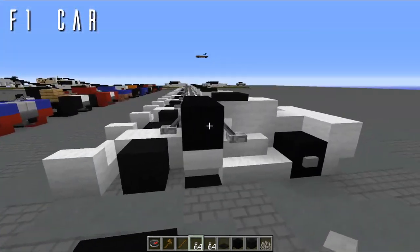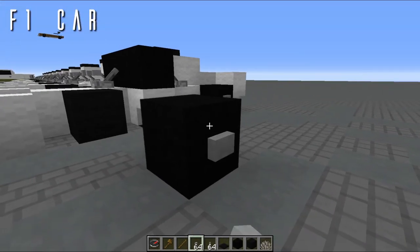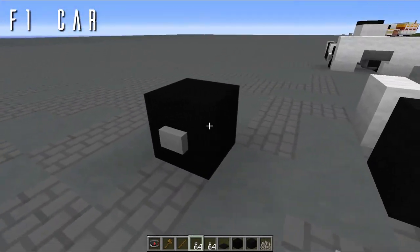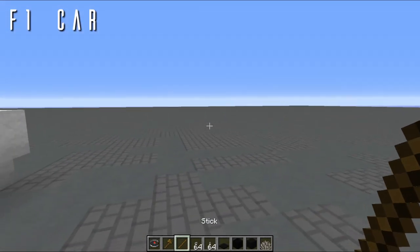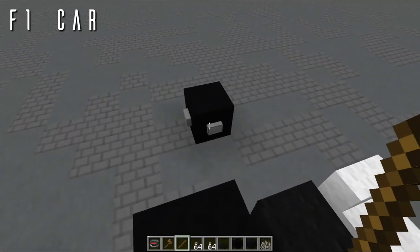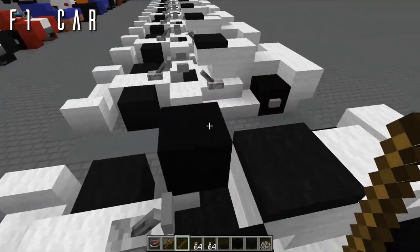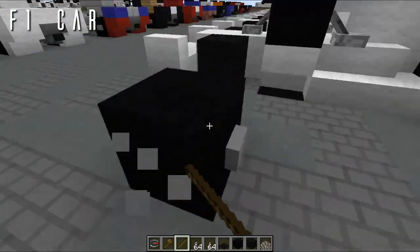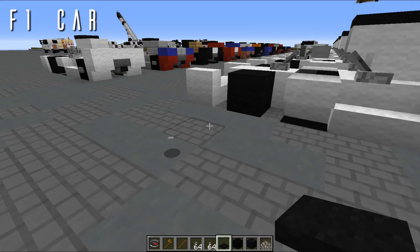On the temporary block at the top of the halo, place buttons on all sides except the front. Place the backward-facing button in the middle, the right-facing button on the right, and the left-facing button on the left. Congratulations — you've just made an F1 car in Minecraft, in about six minutes!